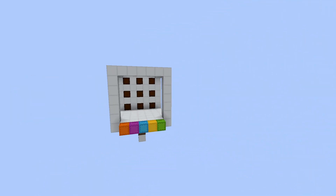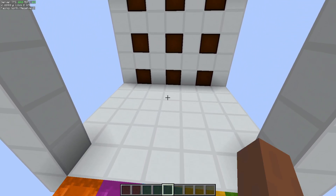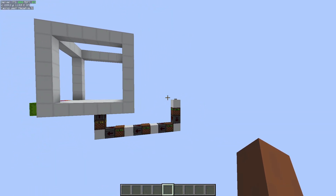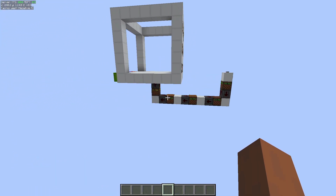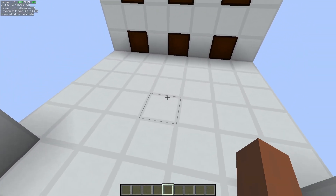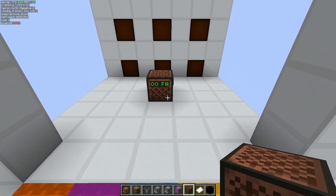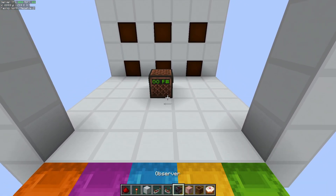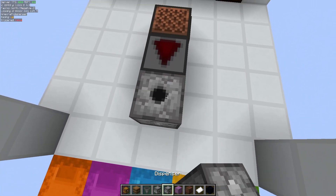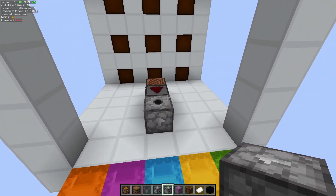I'm just going to fly over here and show you how to set it up. The first thing we need to do is get the power. If I take a side view here, you can see I've run it down and around from the button and it comes up in the center bottom block. We're going to take a note block and grab it out of there, then an observer coming this way, and a dispenser — make sure this is a dispenser, not a dropper — and this is going to be the main way that we generate the randomness.